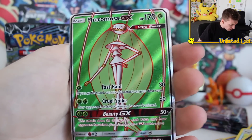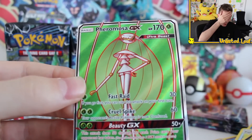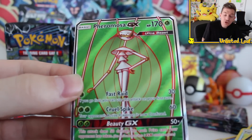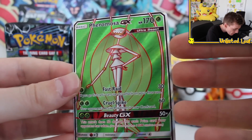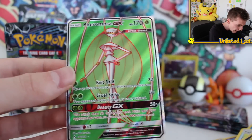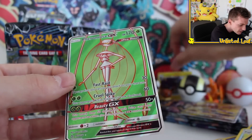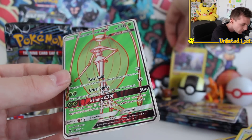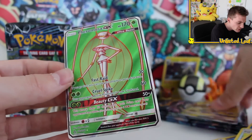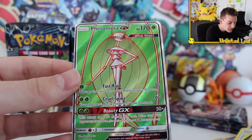Oh dude, oh holy mother flipper — we've just pulled a second full art card! Oh my gosh, how many packs to go? That's five booster packs in and we pulled a second full art! Look at this — oh guys, this is literally a party! Luxray's dying! Holy smokes, I'm not okay, I'm not ready. We've pulled Pheromosa — actually a Pheromosa full art! That is out of this world!